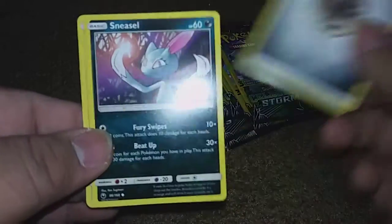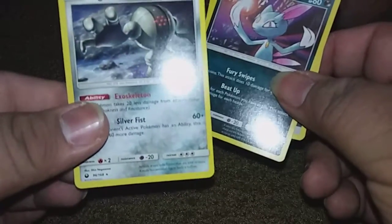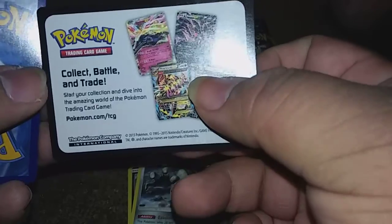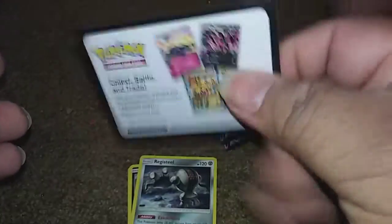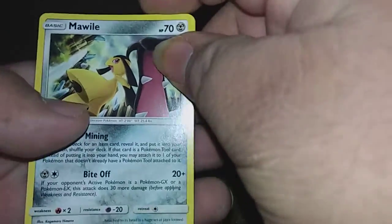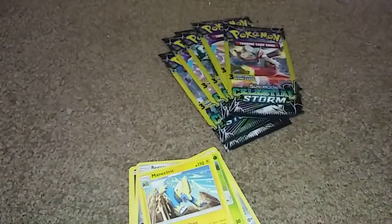So we got an SA Energy, a Sneasel, and a Registeel rare — it is a regular rare. Now if you're new to the channel and you don't know anything about Dollar Tree cards, they come with this 'visit Pokemon.com — trading card, collect, battle, trade.' It's not a code card whatsoever. It comes with three cards and you're not guaranteed anything at all. We also got a Mawile, a Seedot, and a Manectric — but hopefully we can get some amazing pulls out of these.